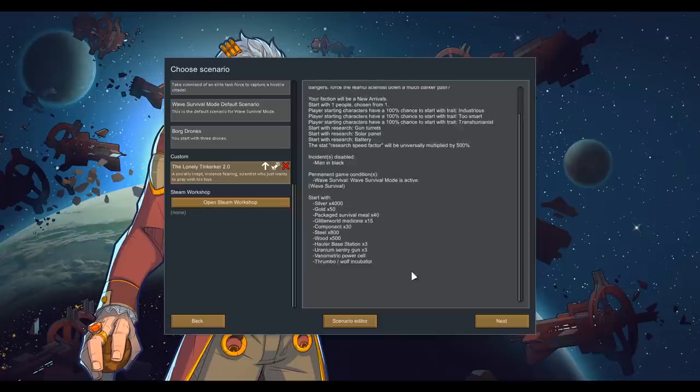To make up for that, we do have some things to make our lives a little bit easier. We have Haulers, Sentry Guns, and a Vanimetric Power Cell for the Haulers to start off with. We have a Thrombo-Wolf Incubator because we're going to need it to rescue us if our character gets shot or goes down from a disease. We've got medical bots, but the medical bots can't rescue us. We're going to start with Gun Turrets, Solar Panels and Batteries, and Research - because we only have one person doing it - will be multiplied by 500%.